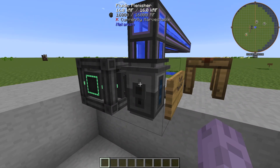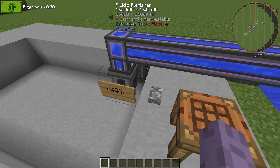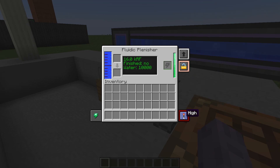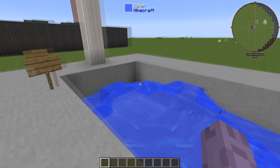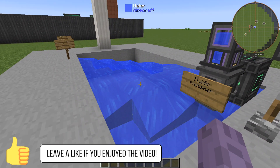It can also be upgraded with some energy and speed upgrades — I threw a couple of speed upgrades in to show the effect of the plenisher faster. I've also set it up with some redstone control so that it will only respond to a very strong redstone signal, and this can be achieved on any other mechanism machine. So whenever I flip this lever it's going to start filling it up until it gets filled up and we're officially open for the season.